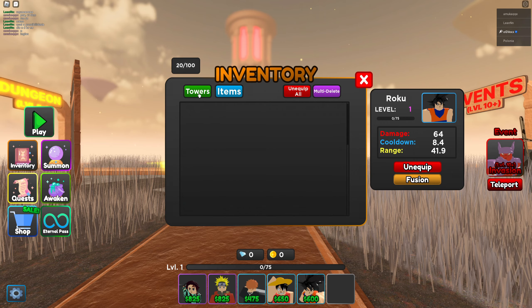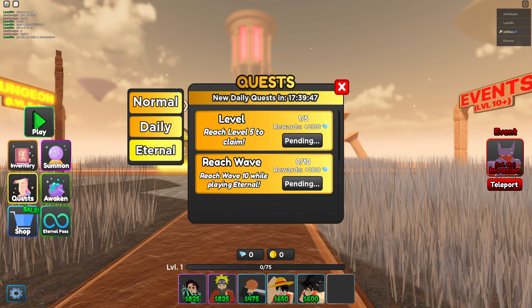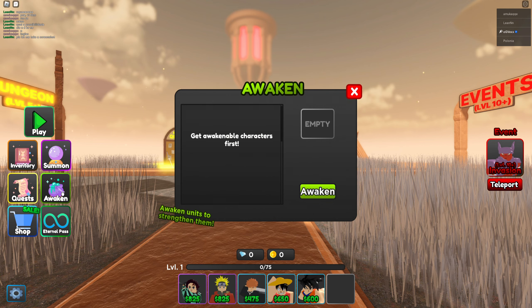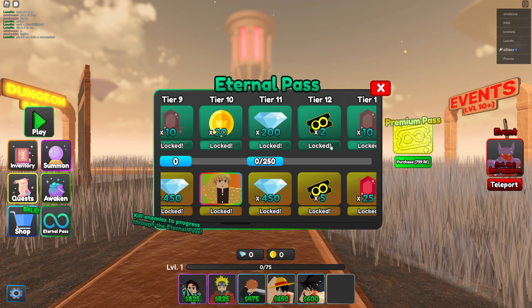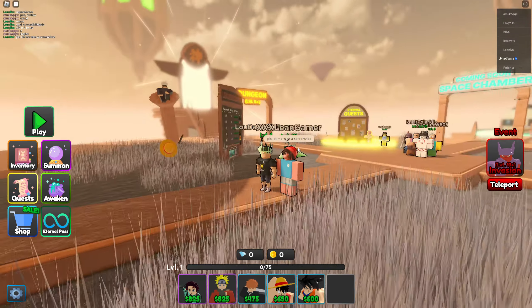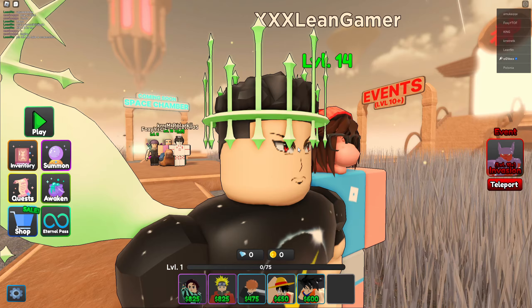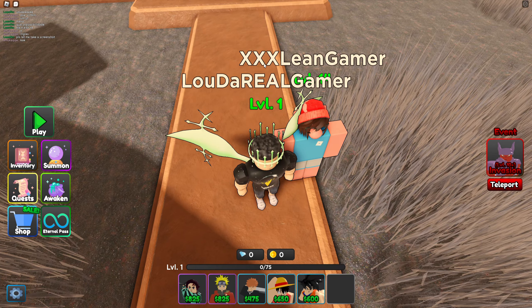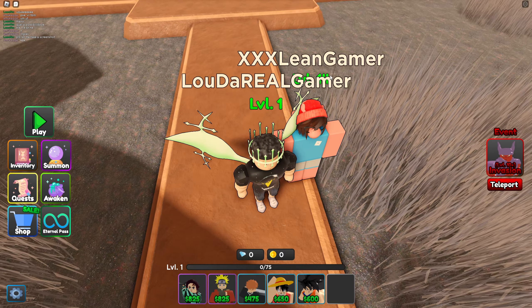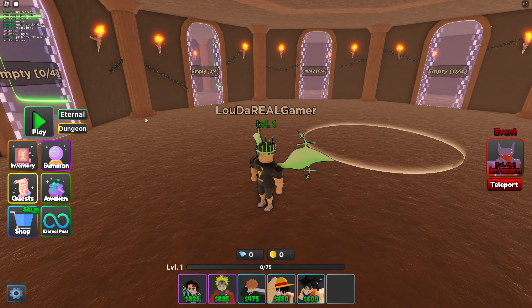Let's put in Ichigo and all these boys — got enough space, why not. They also have items you can use on your champs, quests, an awaken mechanic, and an Eternal Pass — this game just came out and it already shipped with a battle pass, that's crazy. Also, I just noticed this person's username is Triple X Lean Gamer — my boy, just because of that I'm gone.